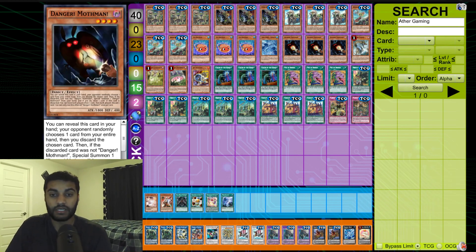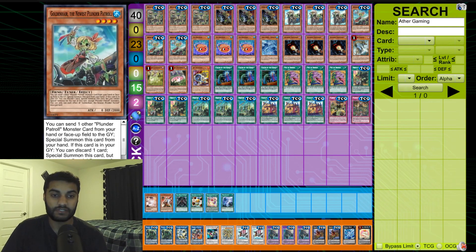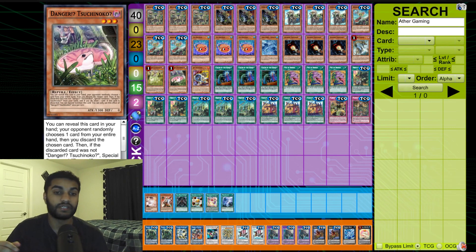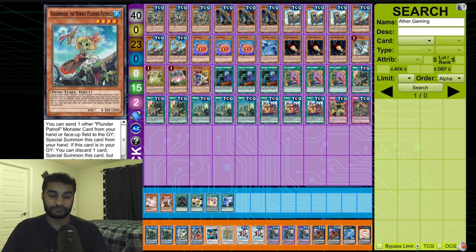Moving on to other engines — we play triple Danger! Mothman. Mothman is great here because you can use his effect, pitch a monster, summon Mothman, and draw a card. The monster you pitch will trigger its effect since it's a Plunder Patrol monster or another Danger. He also acts like Dark World Dealings if he gets hit — draw one discard one to filter your hand, which is really good. He's level four as well, adding more synergy. We also play one big Danger Nessie, one Jackpot 7, and one little Danger snake for extra utility and link fodder. One Jet Synchron rounds it out for Needlefiber plays.